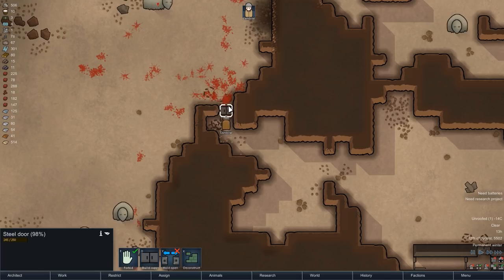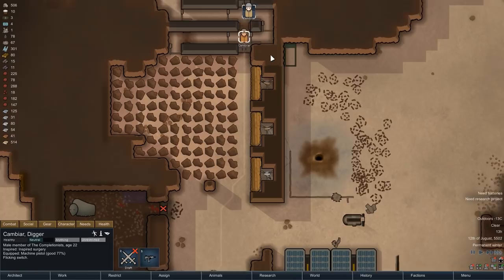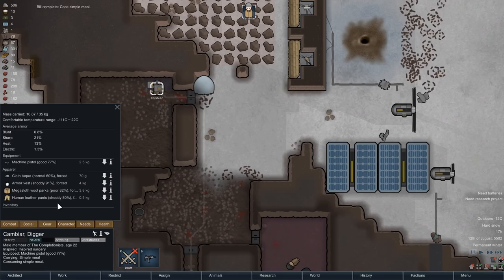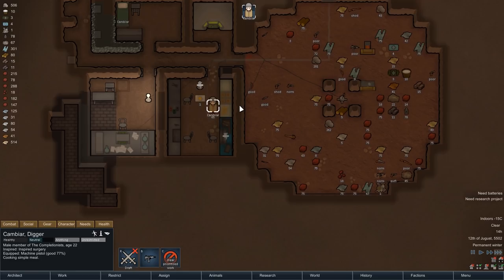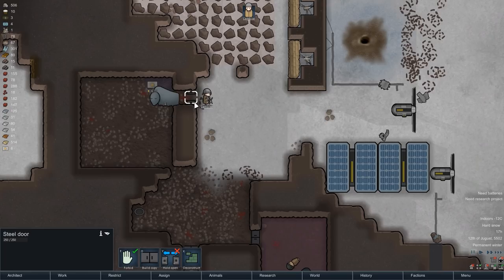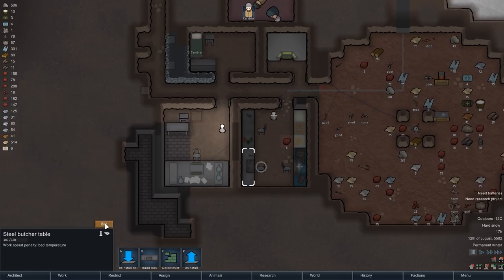For the next few hours that business will consist of some cooking. You might have been able to see it while we were walking by — our muffalo has run out of food. So we will now have Cambia cook up seven simple meals made out of muffalo meat to feed our animal friend. We will also not allow Cambia to take a meal for himself, and we will forbid the door to the muffalo stables so that Cambia has no other choice but to eat something else. And that something else will soon be human meat again, because we are now queuing up two butchering orders for the two attackers that we just killed.